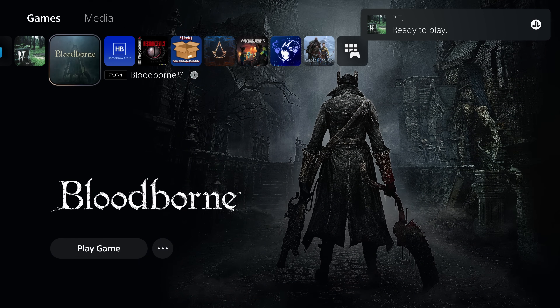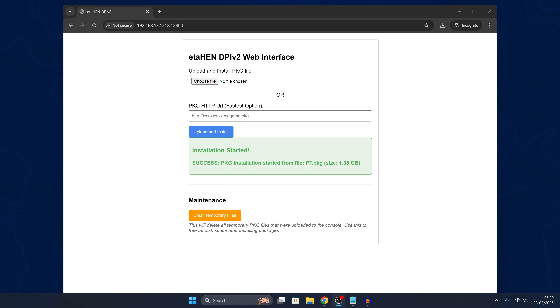Once you're done installing, make sure to clear temporary files, because I don't believe it deletes the package file after installing — so there are kind of two copies of the game on the drive, the package file that was downloaded and the installed version. There is a Clear Temporary Files option which you can select to delete that package file once it has been downloaded to the console.